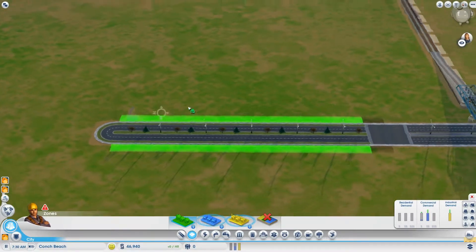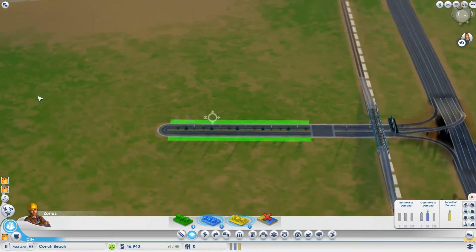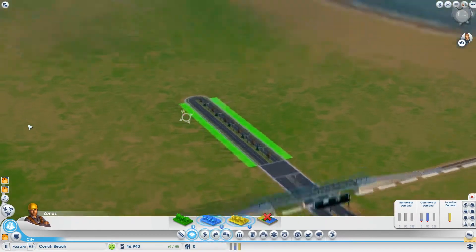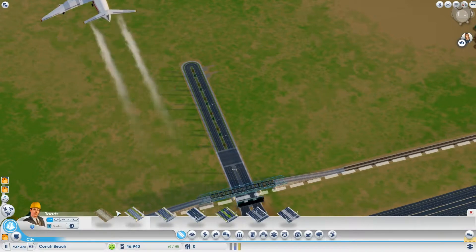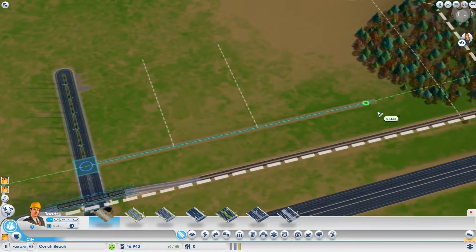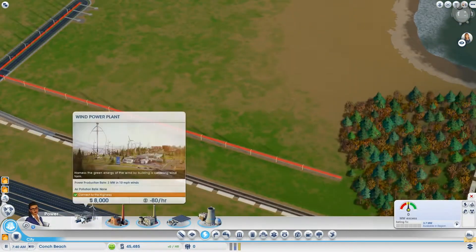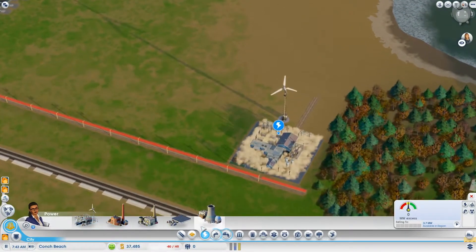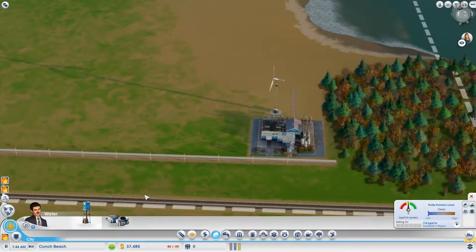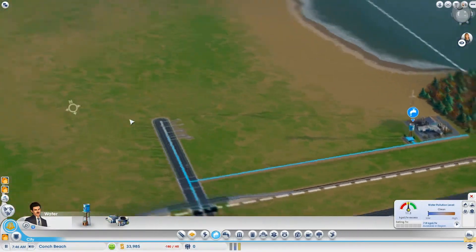I'm putting some of these areas on the avenue I just built — just for the start, no worries. I think I know what I'm doing, more or less. Now we need absolutely energy and water, so we're gonna build a long road down here, because both power plants as well as water production facilities have negative influence on the land value, so we're gonna keep them far away if at all possible.